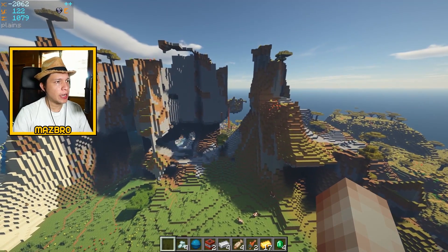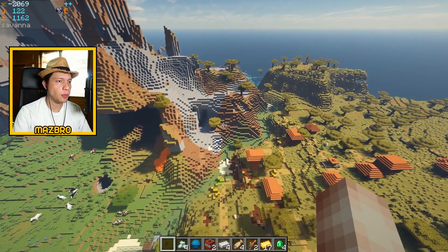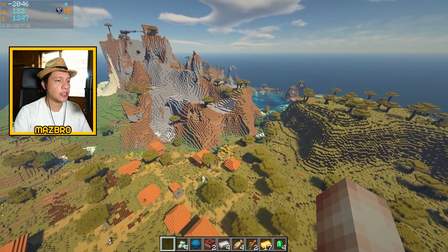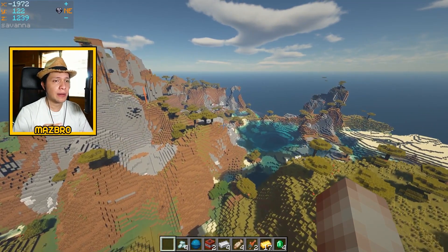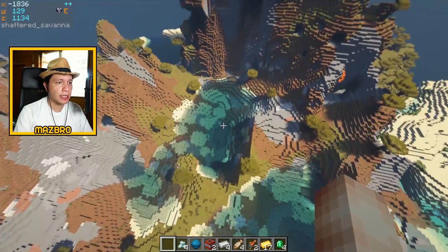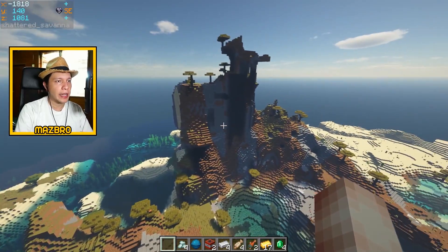There's a lot of diversity on this seed. Further out, about 2000 blocks away from spawn, you also have a savannah village by an awesome shattered savannah biome — which is probably my favorite biome in the game. It's good to know we have a village right by the shattered savannah. Let's go to the actual main attraction of this seed: the village right by the mushroom and badlands biome. The shattered savannah is bigger than I thought — a great candidate for making a megabase.